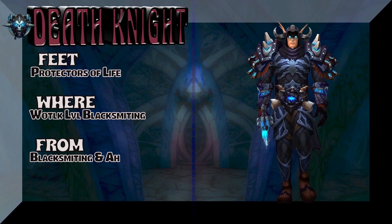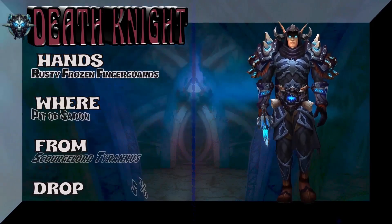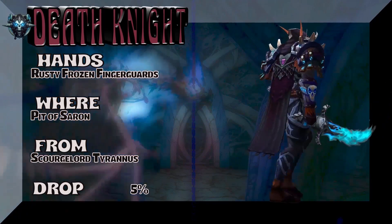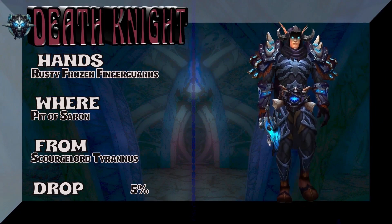Protectors of Life — Wrath of the Lich King level blacksmithing. Check your local blacksmith or auction house to get those really cool boots with the kind of burgundy feet that really go well with this set. Rusty Frozen Fingerguards from Pit of Saron — Scourgelord Tyrannus is the boss, 5% on the drop rate for those.